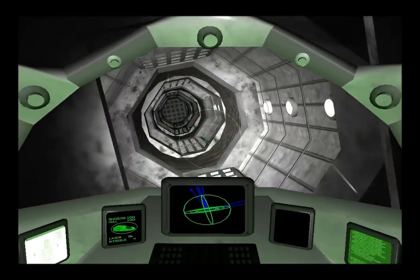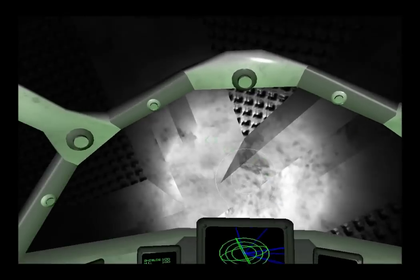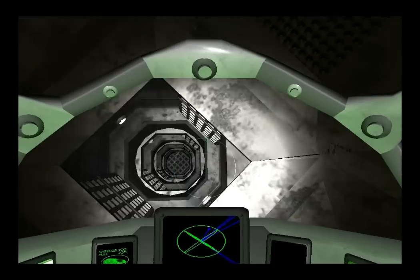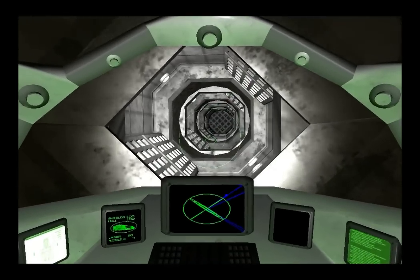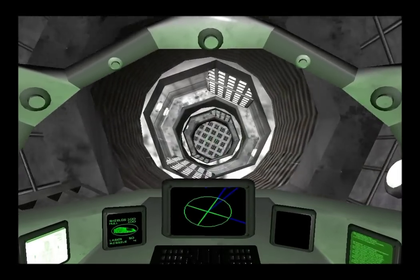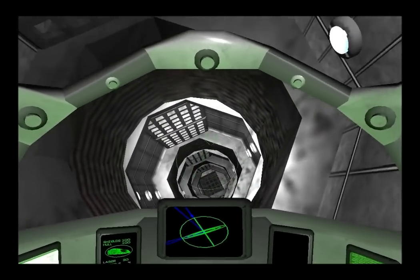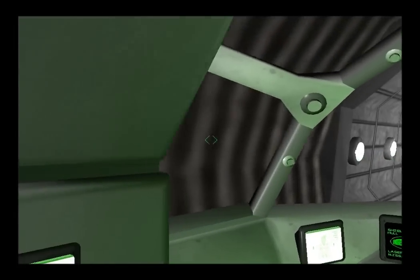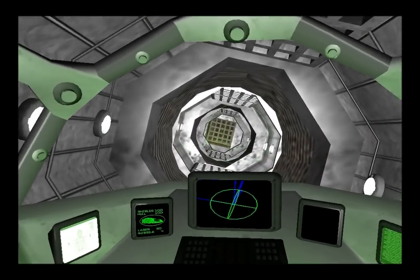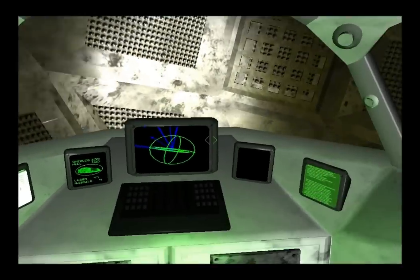I usually get lost. That doesn't look like the right way. That wasn't the right way. Anyway, with these controls, if you hold down the right mouse button you can look around and fire without actually moving the ship — it would be good for drive-bys or such.